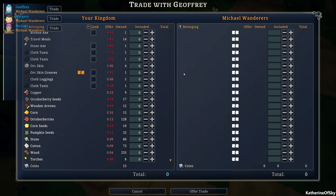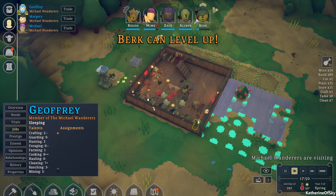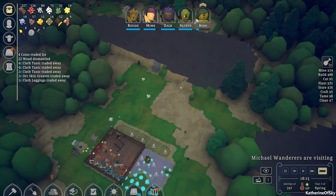I'd also like to trade with these people and get rid of a bunch of our stuff — cloth tunic, tunic, greaves, these are like half broken. Offer trade — they're only going to give us four, but that's okay. We'll just deal. Alright, we have 73 cotton, which is kind of great.